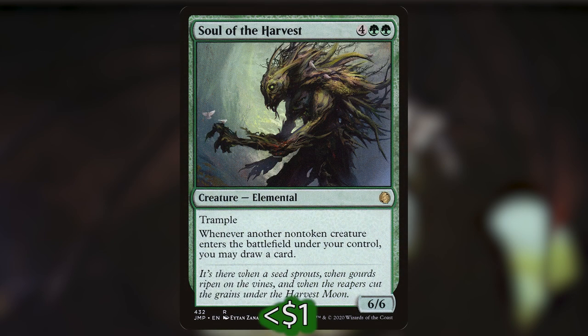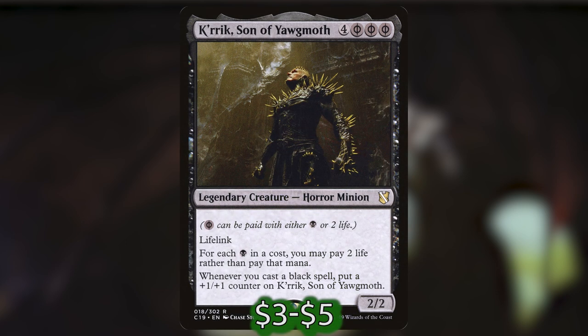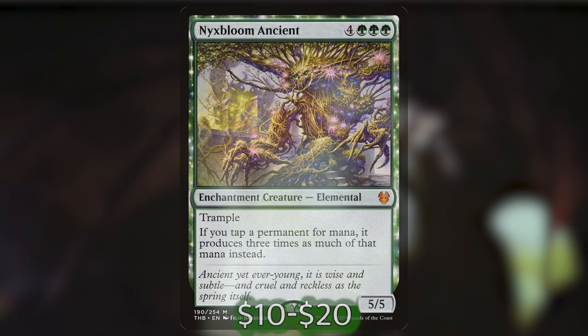Ink-Eyes, Servant of Oni is three black black black — legendary cleric zombie with intimidate: whenever a human deals damage, destroy it, and other non-human creatures you control get +1/+1 and have undying. Soul of the Harvest is four green green — elemental with trample: whenever another non-token creature enters the battlefield under your control, you may draw a card. Tetzimoc, Primal Death is four black black — legendary dinosaur elder with deathtouch: for one black, you can reveal Tetzimoc from your hand and put a prey counter on target creature (activate only during your turn), and when Tetzimoc enters the battlefield, destroy each creature your opponents control with a prey counter on it. Griselbrand is four and three phyrexian black — lifelink, and for each black symbol in a cost you may pay two life rather than pay that mana; whenever you cast a black spell, put a +1/+1 counter on Griselbrand. Nyxbloom Ancient is four green green green — 5/5 with trample: if you would tap a permanent for mana, it produces three times as much of that mana instead — just an auto-include in every green deck from now until the rest of time.